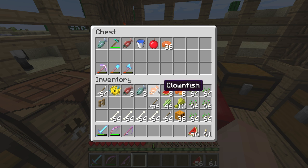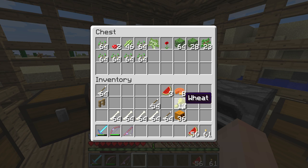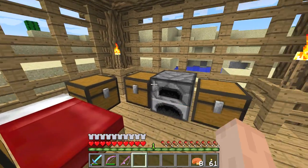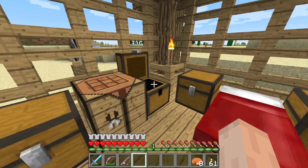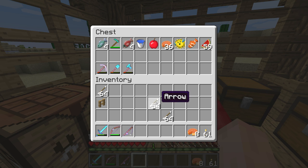I was looking into it and these four fish are all the fish in the game, so we got three new fish basically. Let's put all the plant stuff in here and put the food in there. I'm going to get some of my pumpkin pie back. I'll put the bones in here because we'll be using them for bone meal.